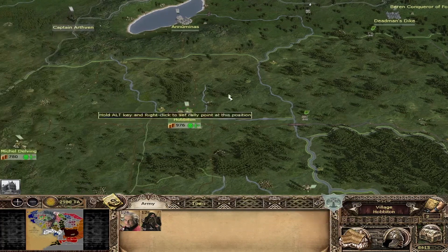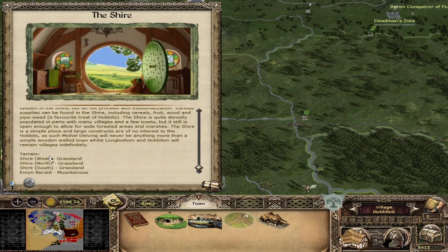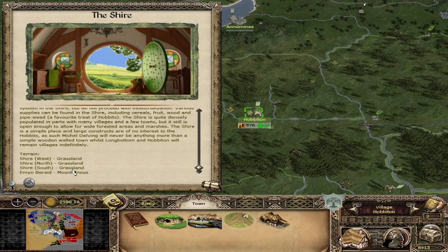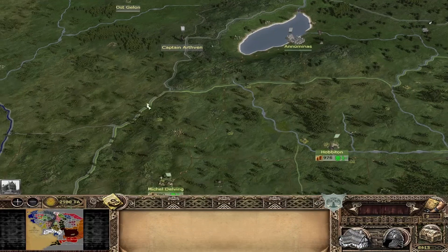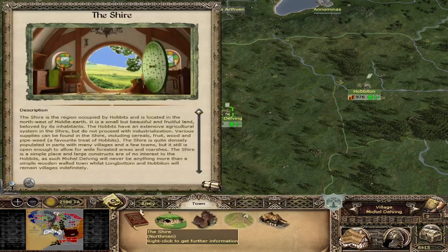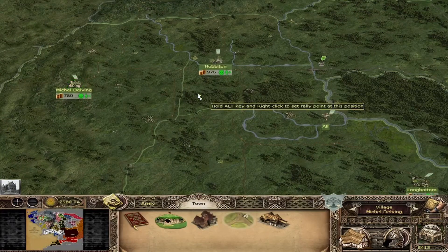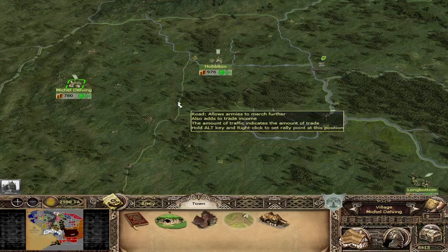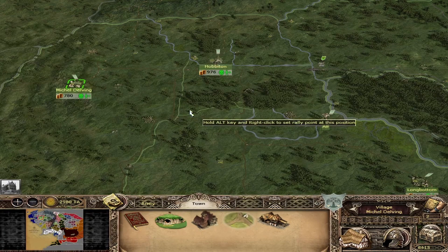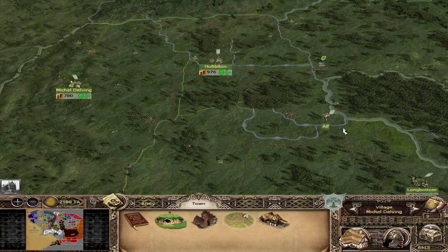If you click on a city and go to town, you have the green books which give you the terrain type for a certain region. The Shire is mostly grassland, and Undertowers is mountainous. So there you can see which terrain each province has, which could be in your favor depending on the units you want to use. The terrain bonus is four, although it's a really minor bonus.